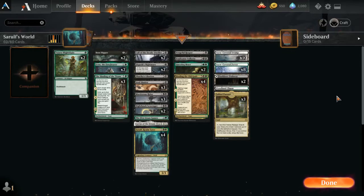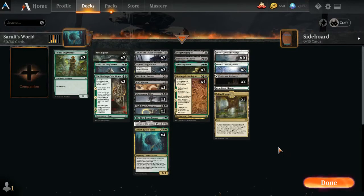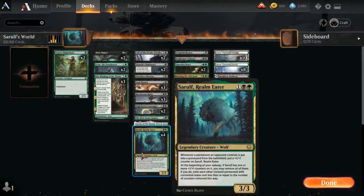Welcome to Menacing MTG. We have a Golgari deck — it's Sarulf's world, based around Sarulf, although there are many components to this deck. This is a classic deck with multiple ways to win, or multiple avenues to victory. One of those is that we're able to just overrun the opponent with medium to large creatures, many of them having flying or deathtouch.